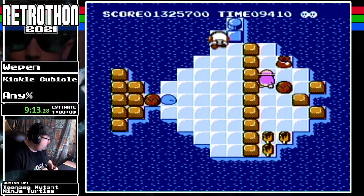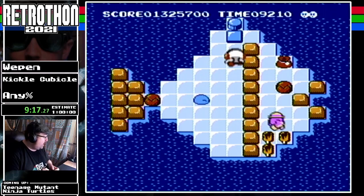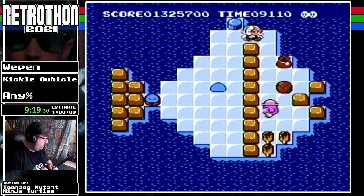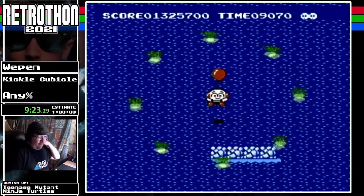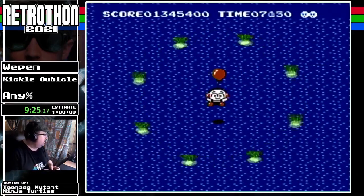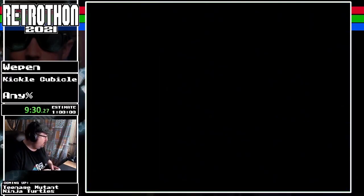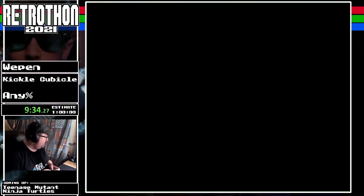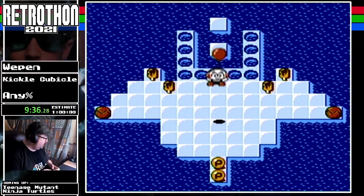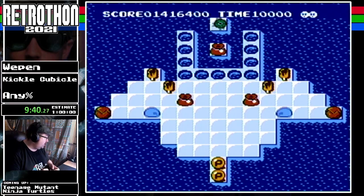That little penguin-looking dude — that is Mr. Hoople. Say bye to Mr. Hoople, we'll see him a couple of times. And there's the P-bubbles — it's the letter P inside of a bubble. That's what it is. Get your minds out of the gutters.